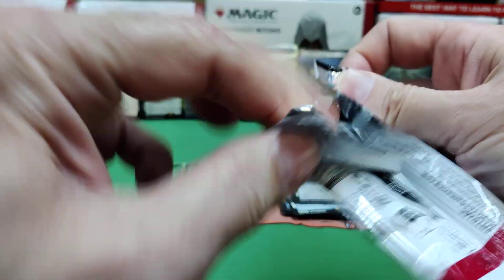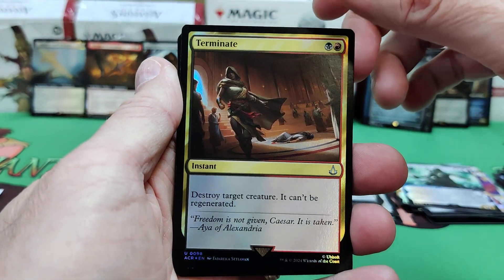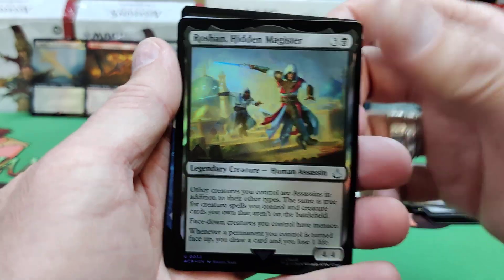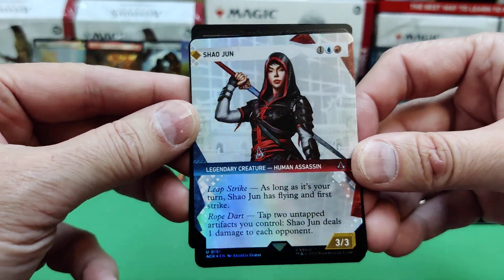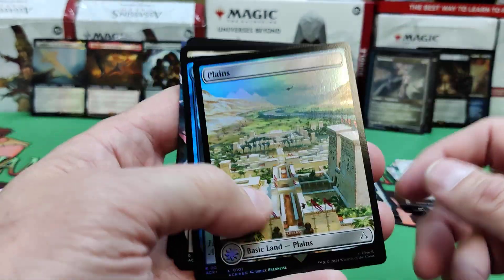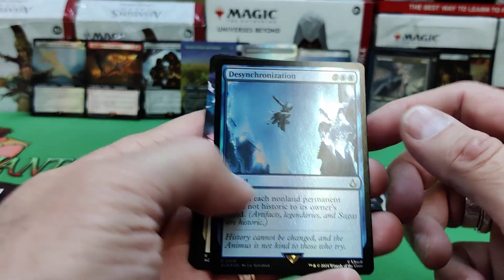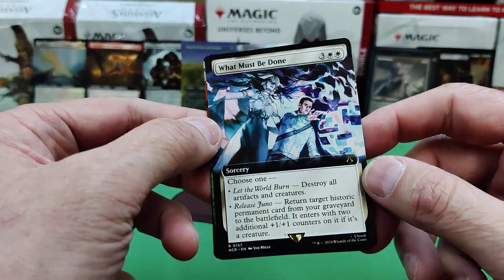Okay, two packs left — let's hope we get a big hit. I'm not sure what the values are on these cards yet; they haven't been built. This set releases next Friday I believe. So there's a Terminate, Assassin Gauntlet, Roshan Hidden Magister, Shao Jun. As long as it's your turn, Shao Jun has flying and first strike; tap two untapped artifacts you control and she deals one damage to each opponent. There's a Hookblade we saw earlier. Nether Planes, full art. Desynchronization — return each non-land permanent that's not historic to its owner's hand. What Must Be Done — Let the World Burn: destroy all artifacts and creatures.